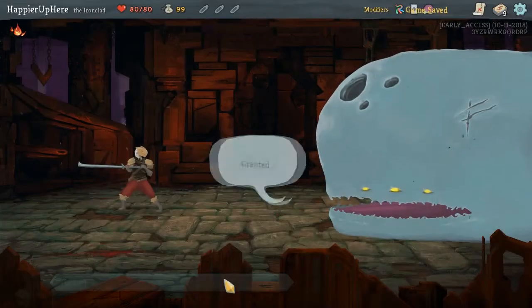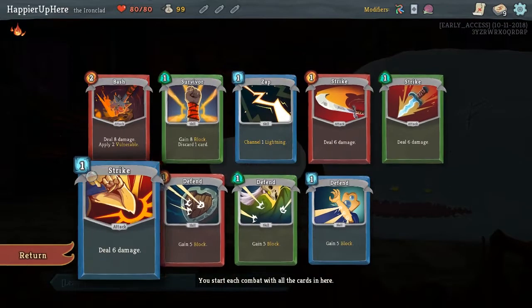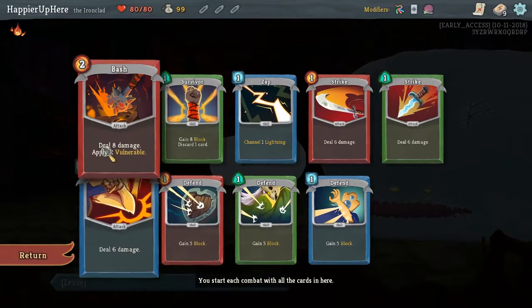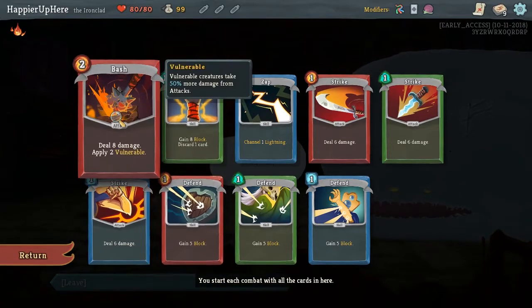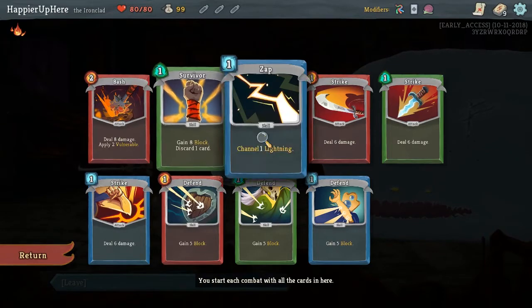Let's see what Chimera gives us. We got three Strikes, three Defends, and then one from each class. We got Bash from the Ironclad, Survivor from the Silent, and Zap from the Defect.